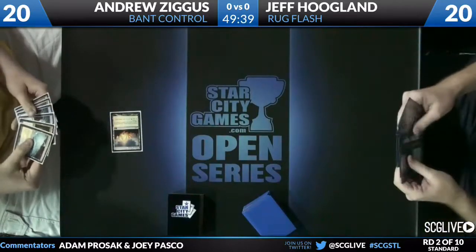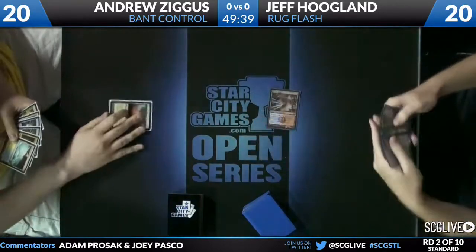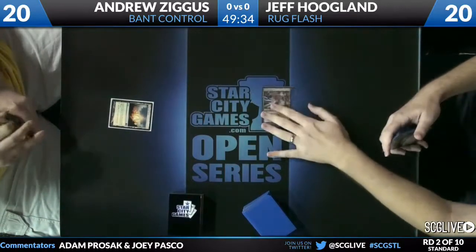That's one of the cards I was most excited about in Dragon's Maze. He's very loaded up on card draw — four copies of Think Twice, four copies of Sphinx's Revelation. In such a fast format that might not be where he wants to be, but it might serve him very well in this game.